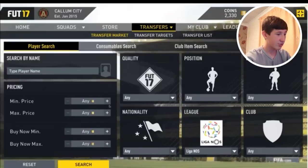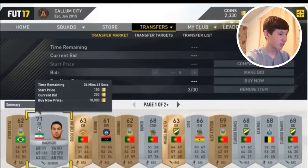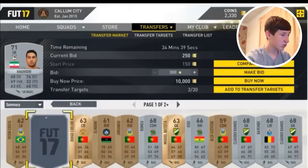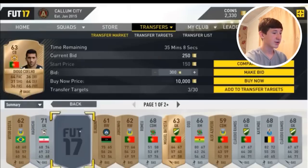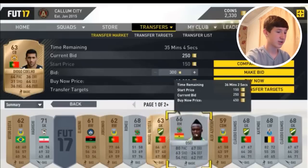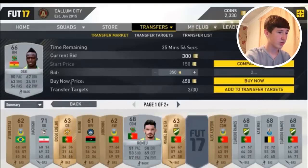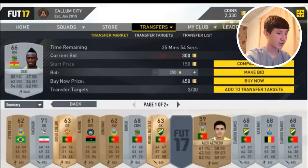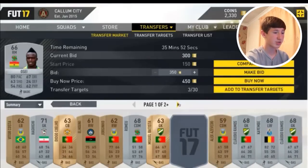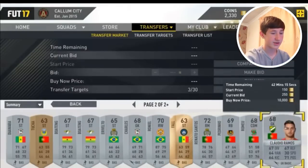I'm just going to show you an example. If you go in with 250 coins max, that's probably reasonable. You could bid on these for around 300 coins making a 50 coin profit, which is quite good. Players like these are actually selling.